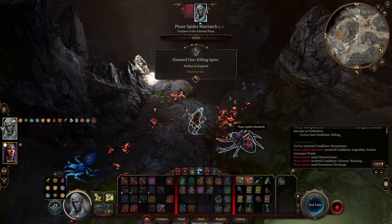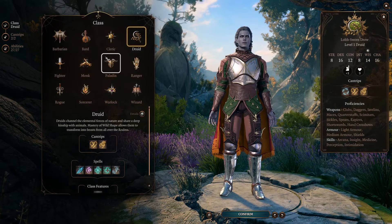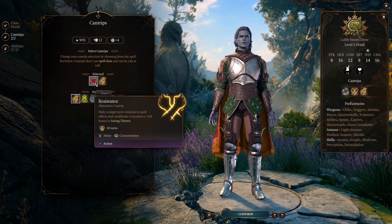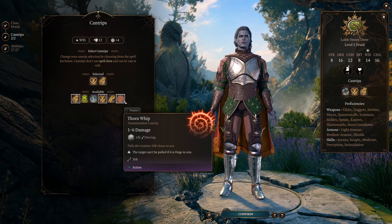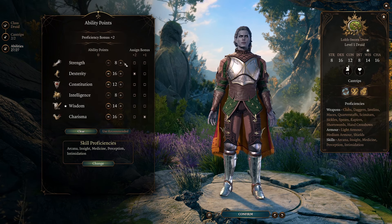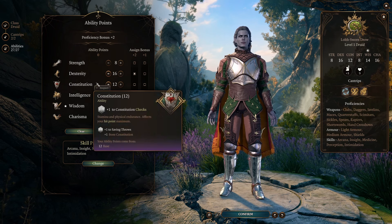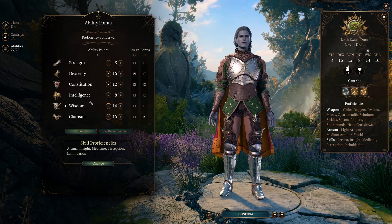Let's get into what the power of this build is. We start out with a single level of Druid. We're picking up Resistance and Guidance — Guidance because it's amazing, and Resistance because it's quite okay for certain conversations. You could take Thorn Whip here instead if you prefer a little more tactical availability in combat. For my abilities: Strength 8, because strength doesn't matter; Dexterity 16, because Dexterity is our primary ability score — it's the one we're going to be basing our attacks off, and therefore we want it to be as high as possible; Constitution 12, just because that's what we have left of points once we've placed whatever else we need.